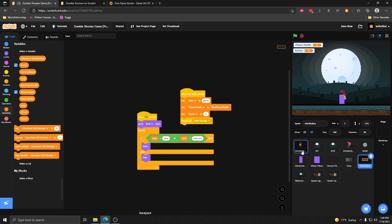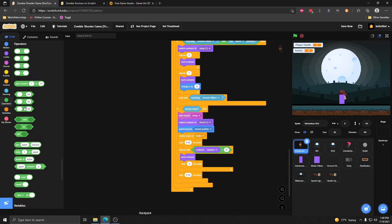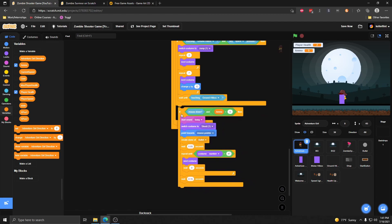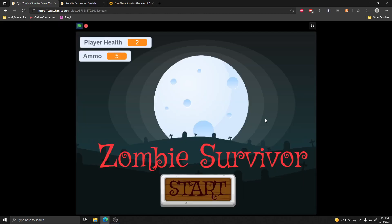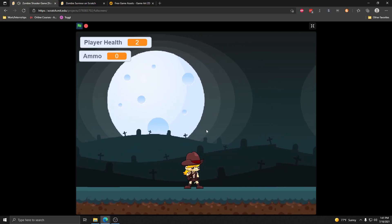Next, in Adventure Girl's shooting code, we don't just want it to be whenever she clicks mouse down she shoots. We want it to actually check how much ammo she has, and if she doesn't have enough ammo she won't be able to shoot. So we're going to say: if the mouse is down and if our ammo is greater than zero, then we can shoot — otherwise it just won't run this code at all. We also want to change our ammo by minus one every time we actually do shoot. If we click start, we should see we start with some ammo, and when we run out we aren't able to shoot anymore even though we're clicking the mouse down.